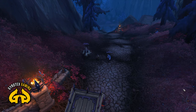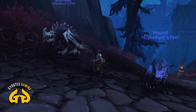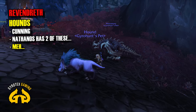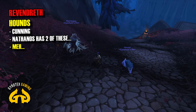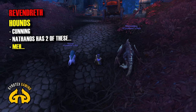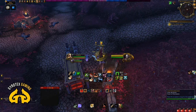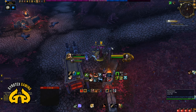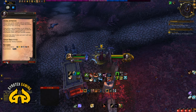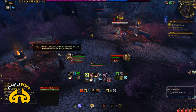Then we're off to the final zone, which is Revendreth. Revendreth meets us with another relatively boring model that has to be mentioned because they're all over the place — similar to cats of Ardenweald. We have Revendreth Hounds. They are of cunning nature. There is nothing special about them — simply cunning Hounds, as you would expect. Why am I mentioning Revendreth Hounds? Because it's exactly the same model as the Hounds that Nathanos Blightcaller has. So if you're role-playing, transmogging, or would like Hounds that look like Nathanos Blightcaller's, this is your choice. They just slow down enemies — a bit boring for me. I would not be taming one.